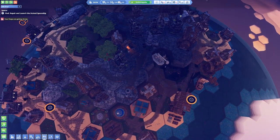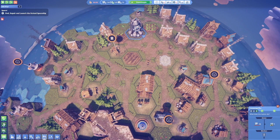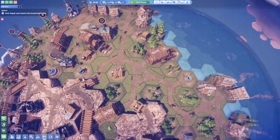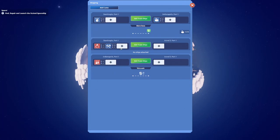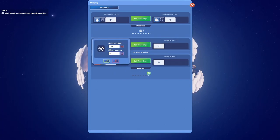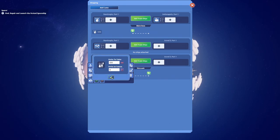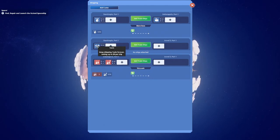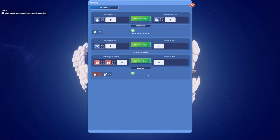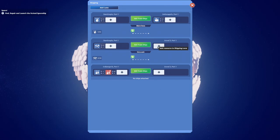Let's go back to island number one, Constantinople, and I want to craft some more tools. This is actually Indianapolis — that's why I wasn't finding it. Island one is right here. I know we currently have 145 tools which is quite a lot. From Constantinople to island three we are delivering tools — let's just get this one infinite.